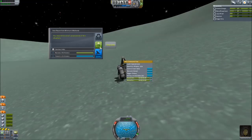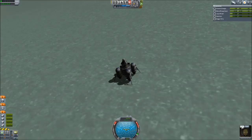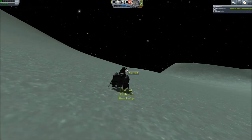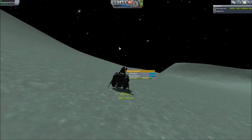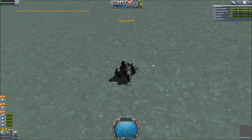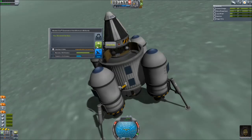Crew reports from Minmus's Midlands — so even more science. Valentina, you're working overtime here. This should be another EVA report from just above Minmus's Midlands, which we already have. So let's go ahead and look at these experiments. We only brought two canisters anyway, so there's not as big a return on this.